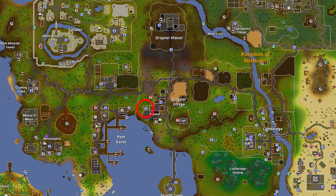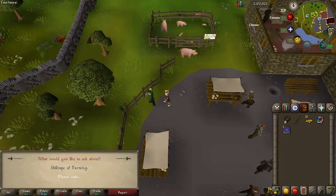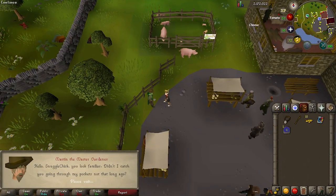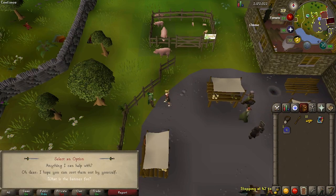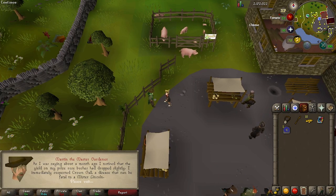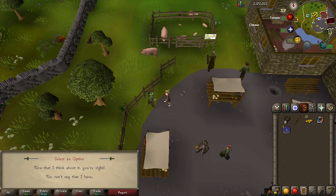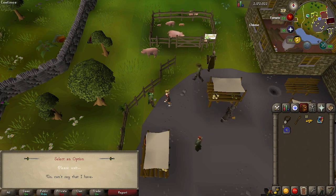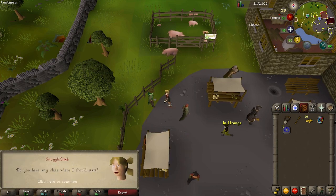The quest starts in Draynor Village by talking to Martin the Master Gardener. Resist the urge to pickpocket him because if you've pickpocketed him recently you'll have to wait a bit. He says he's been having some problems — ask 'Anything I can help with?' He goes on a long rambling story about how his plants haven't been growing very well, asks if you've noticed your crops haven't been growing well either — just say 'Now that I think about it, you're right.' He says you should go investigate by talking to some other gardeners.